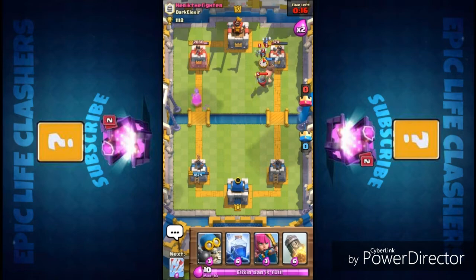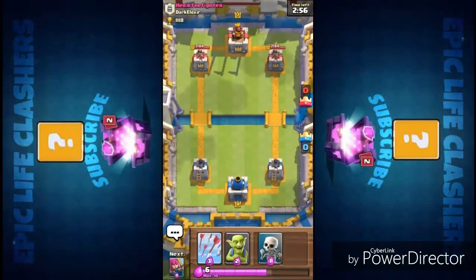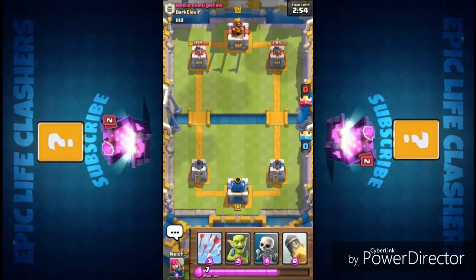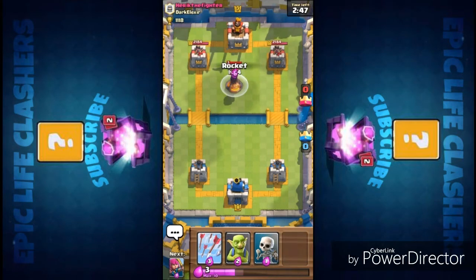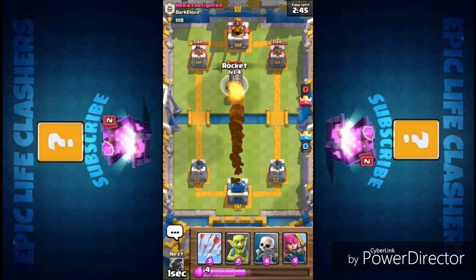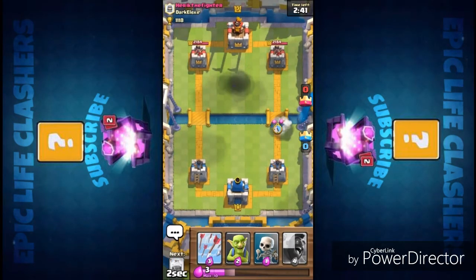Moving on, let's do some live battle over here and check how the deck works against inferno tower. Here we have the rocket and lightning spell deck which uses the hog rider. Spreading the melee units first, then going to take this rocket and take the inferno out of the base.